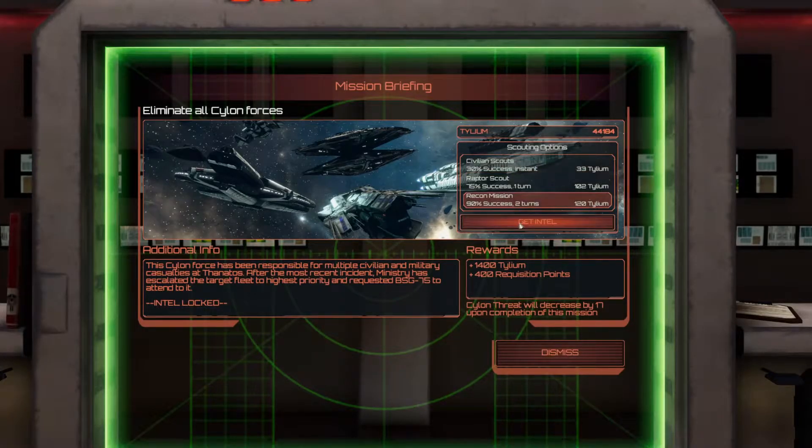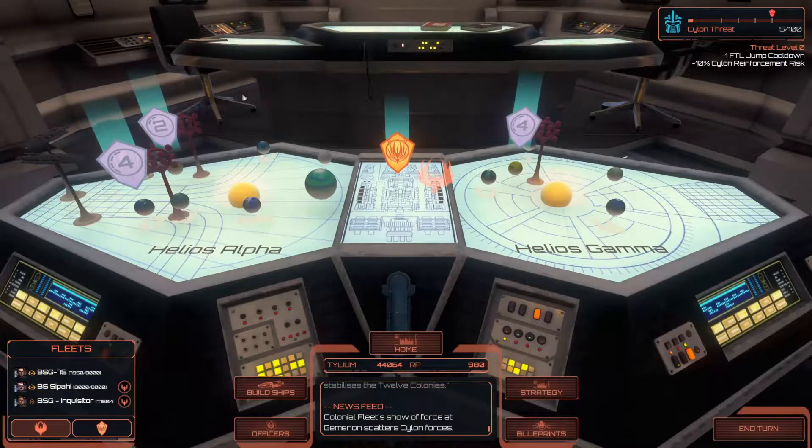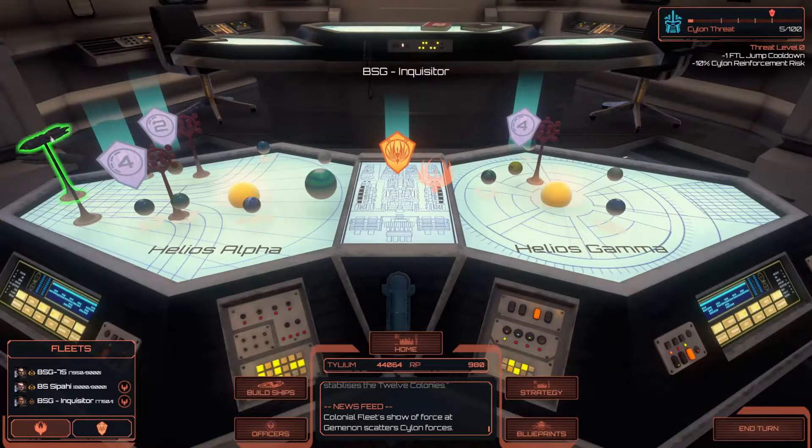I like two turns as long as we have quite a bit, so we'll just take our two turns. Over here we have Colony Defense. Ministry has spotted a Cylon fleet supporting the toasters at this colony. If we want to keep the fight going on the ground there, we need to bust up this support fleet. Cylon fleet has appeared at Icarus to support the enemy's ground effort. Intercepting this fleet is critical to keeping defense ministry troops active in this area. Hostile forces in this area are equipped with highly advanced impact munitions. We got 2,000 fleet points — scouting succeeded.